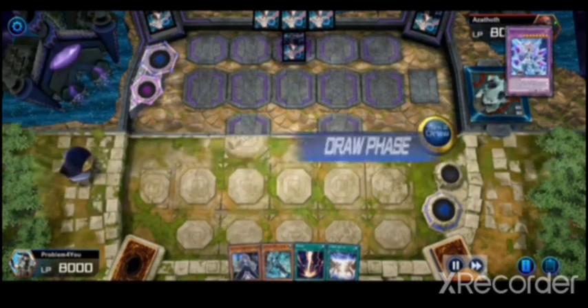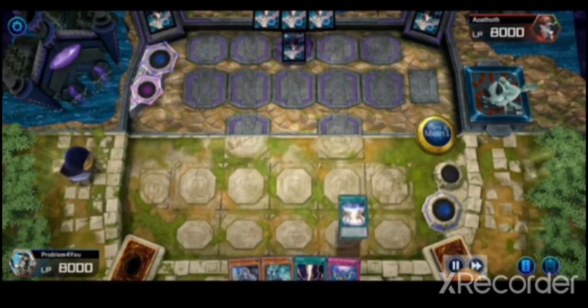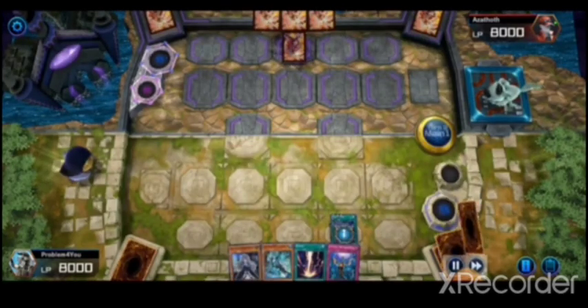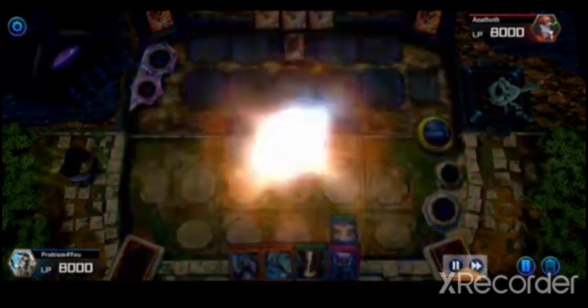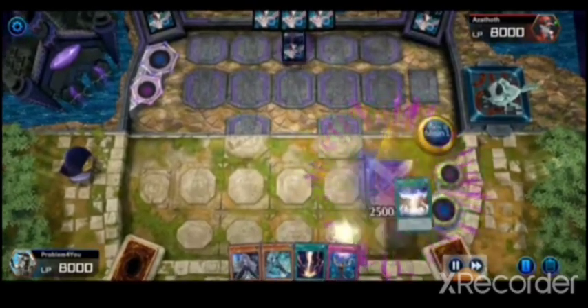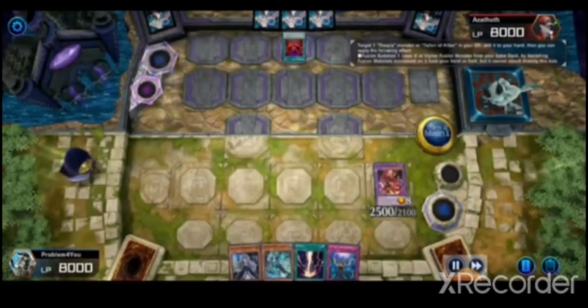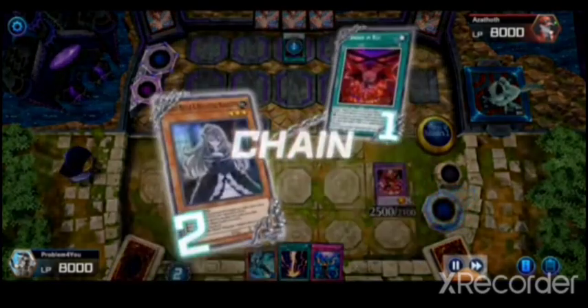Mirror Jade's effect destroys anything, but luckily there's nothing to destroy. I only had that in my hand already. Destroyer Phoenix Enforcer comes out and that's pretty much the only monster I needed against this guy because I stopped everything he needed to do.